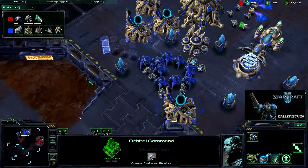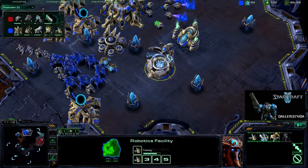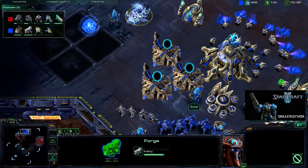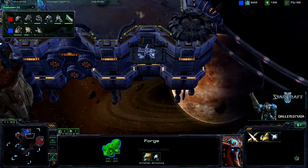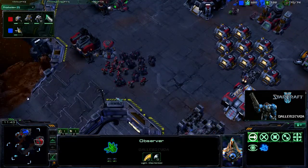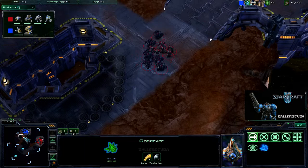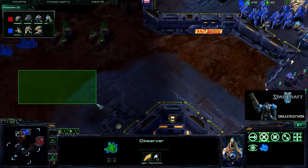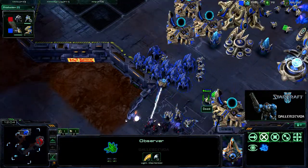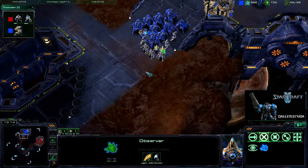The observer is still on the way, and it looks like he wasn't able to chrono-boost it. He's getting a second observer — two observers — that's not something I see very often. Usually they just stick with one. Twilight Council and a Forge are just completing. The observer is coming in now. Because I have missile turrets outside the back of my base, I should detect it about here. I was able to clean up his expansion — there was nothing there.